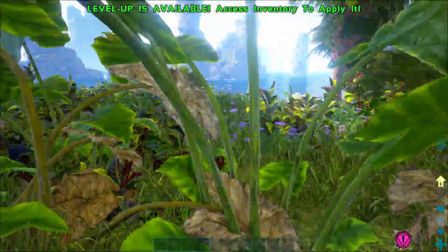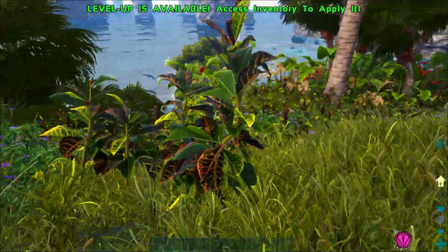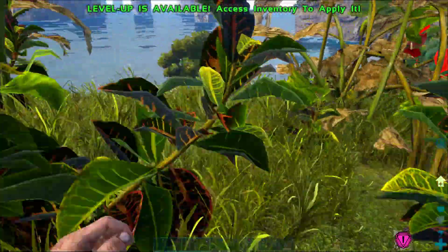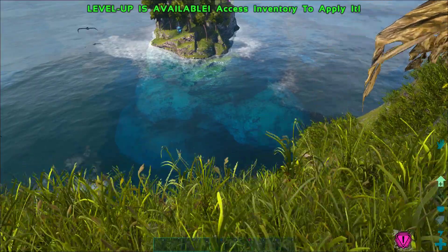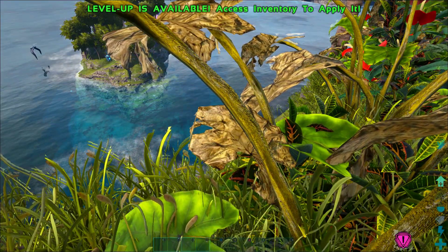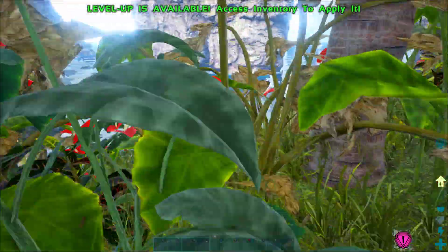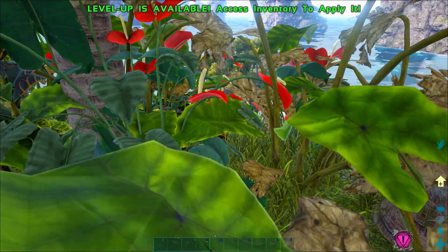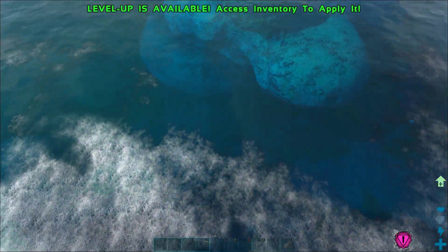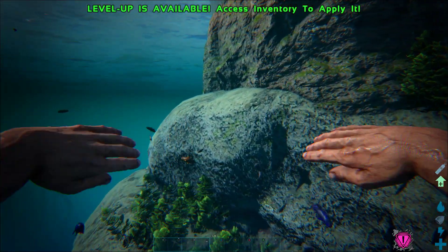We're looking around the island until we find this pillar of light coming from a very low island right off the coast. If we look down you can see this island actually comes right down to the water, which means we can climb out of the water to it. We're going to need to get a really good running start, get as close to that island as possible, and this looks like a crazy bad idea but we're just going to jump for it as hard as we can and swim as fast as possible.